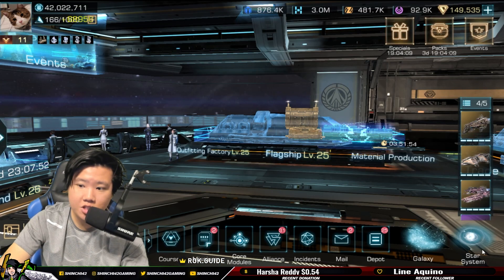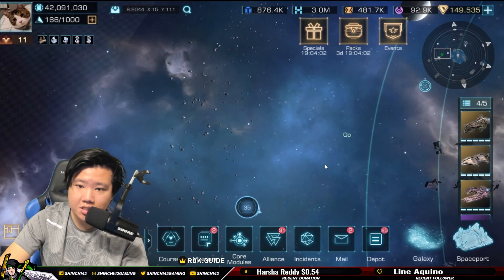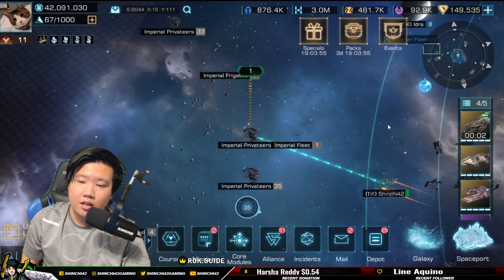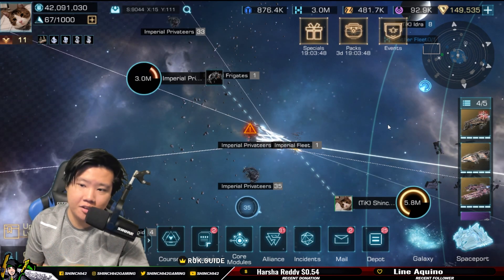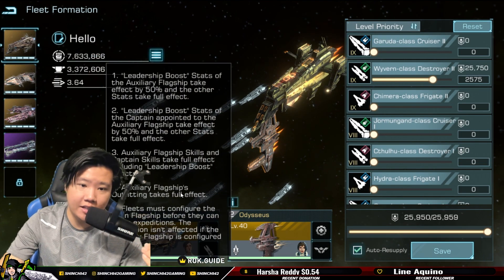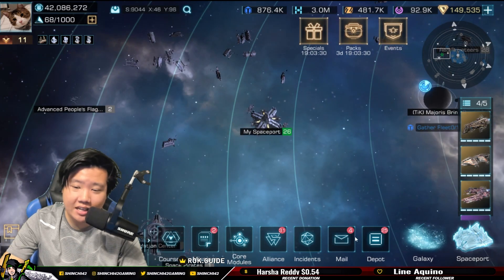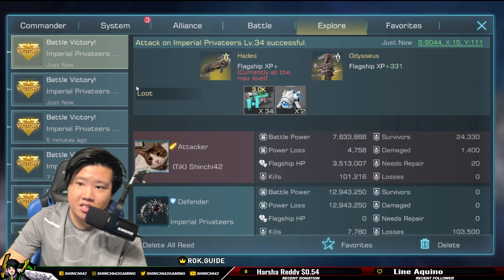I don't have all the equipment to fully showcase this, but let's go defeat it and see the effect. The key thing I want to show you is this update: auxiliary flagship outfitting now takes full effect. As you can see, they've added this info — number four, 'Auxiliary Flagship Outfitting Takes Full Effect.' In the previous update it was stated it would not take effect, so they've made changes. I don't like it, honestly. We had way more survivors with the gear being effective.